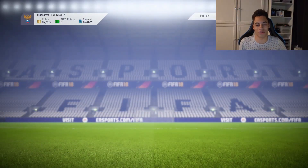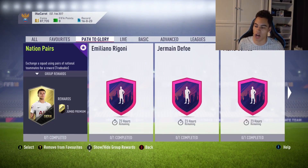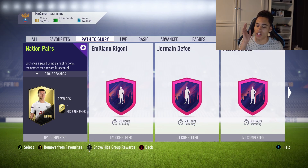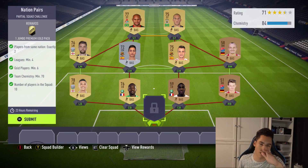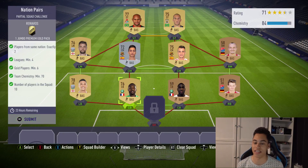What is up? Welcome back to another SBC video on my channel. In this video we're going over the latest Path to Glory SBC and this one is Nation Pairs. You do actually get a Jumbo Premium Gold Pack, which is a very, very nice pack. Drop in the comment section down below if you know how much that is — I believe it might be a 25k pack, at least a 15k pack — and the squad does not cost much.